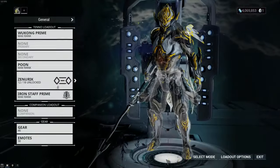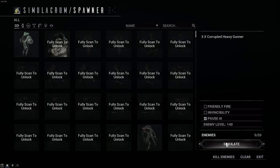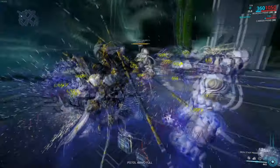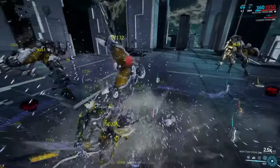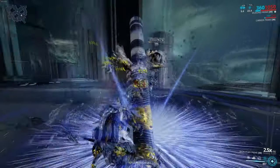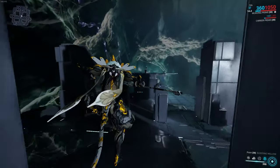Let me quickly show you what the crit build does. I don't think it's quite as strong — but if you don't have Condition Overload, that's fair enough. It takes a little while but your attack speed is way higher with Berserker. It depends on how you want to build it — if you want to go crit, that's fine. You'll still kill them, no problem, you'll still do plenty of damage. It's just Condition Overload does it slightly better in my opinion.